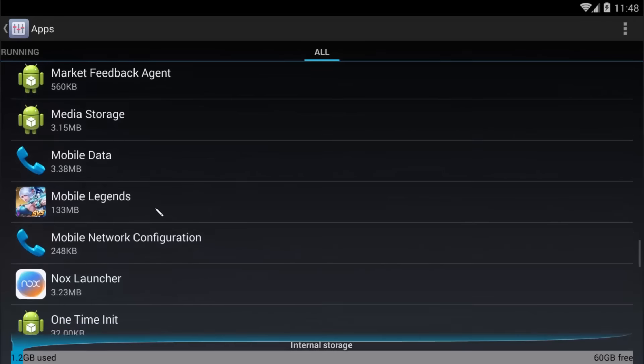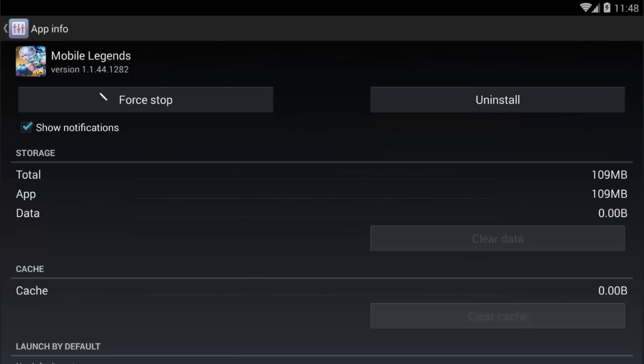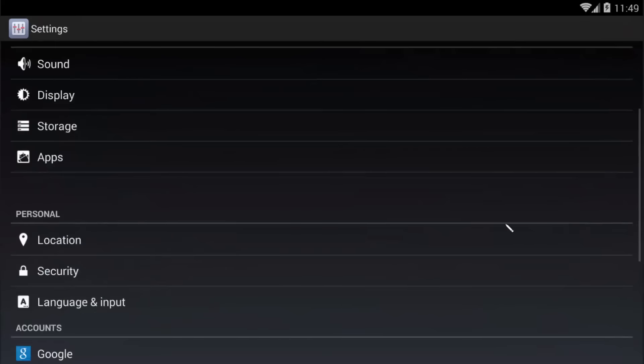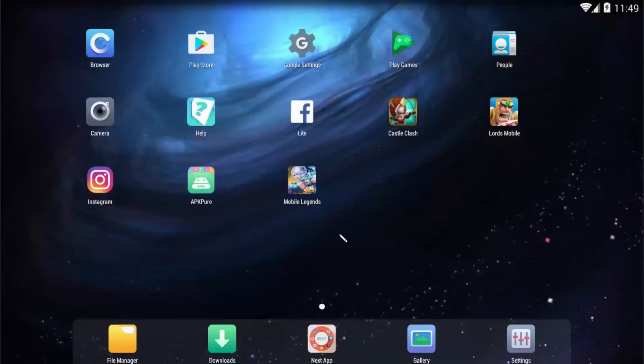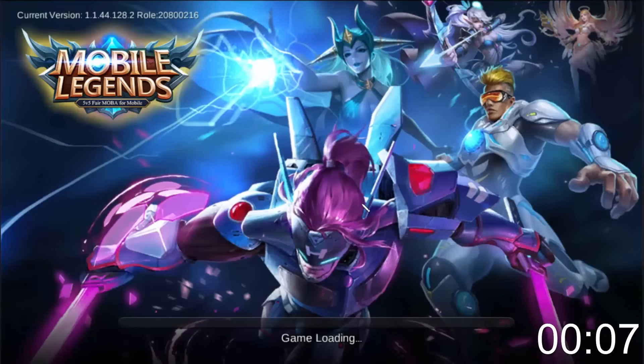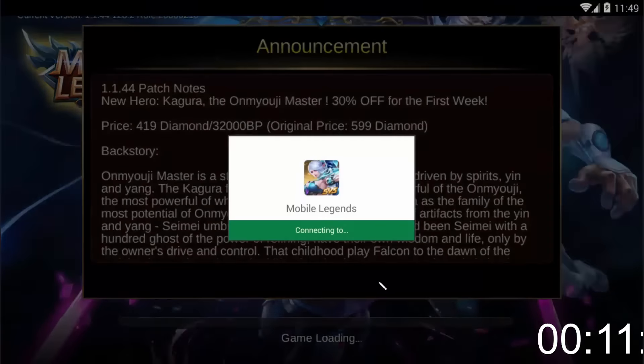Then go to Mobile Legends app, clear data, clear cache — you don't have to force stop. Now it's going to work. Then go back to Mobile Legends, and this is where the timer starts. We're going to time how fast I can make a new account from scratch. We're going to try to do this as fast as possible.